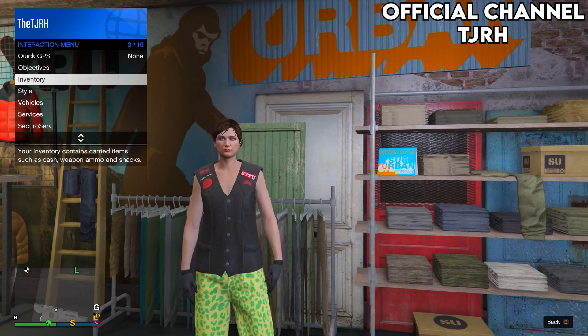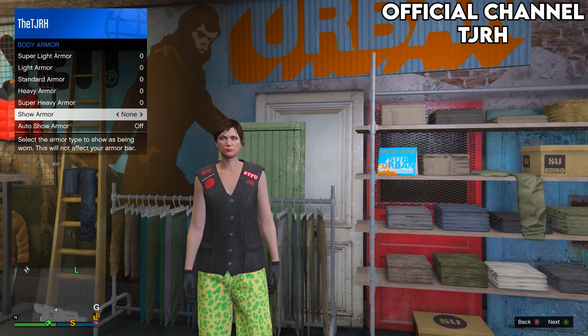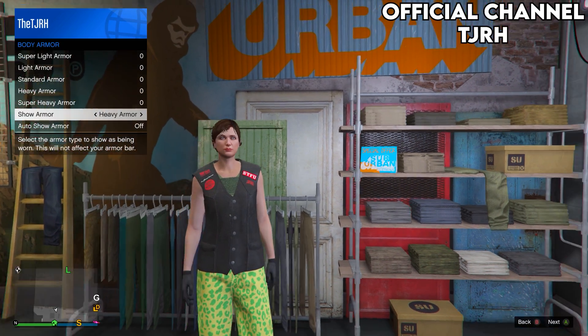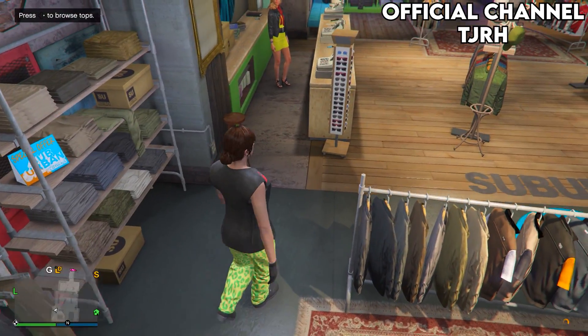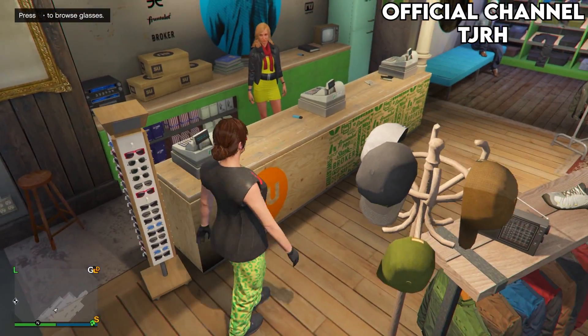Once you've equipped those boots, head over to Pants, go down to Sports Pants, and equip the first ones — which should be the spotted muscle pants. Then re-equip your heavy armor: open your interaction menu, go to Inventory, Body Armor, Show Armor, Heavy Armor. Save this outfit to slot 3.